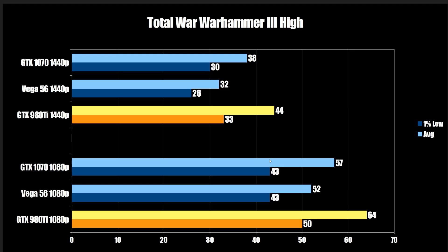Next up is Total War Warhammer 3. The 980 Ti at 1080p comes in at 50 FPS on the 1% low, and both the 1070 and Vega 56 coming in at 43. Moving on over to 1440p, the 980 Ti does drop down the most to 33. The Vega 56 falls off the map for some reason — this game loves NVIDIA. After running all my tests, it likes NVIDIA way more than it does AMD. The fact that the Vega 56 is hanging in over here is very impressive, but that drops away down to 26, and then we have 30 on the 1070. You're going to be playing at 1080p anyway, and the best experience is the 980 Ti.